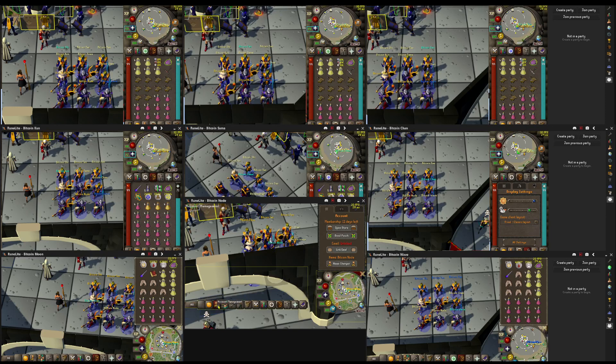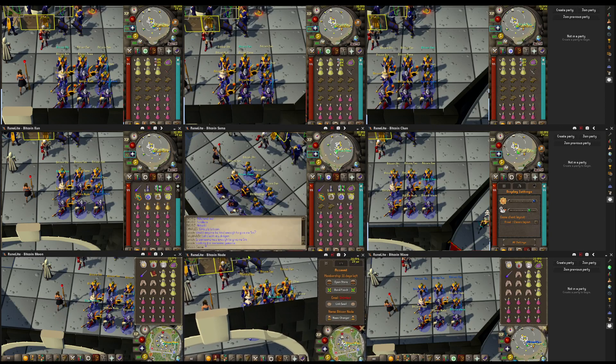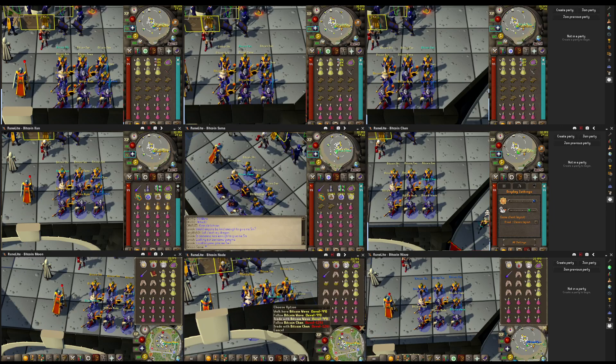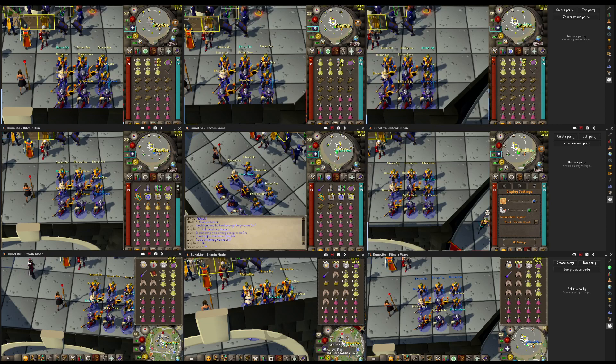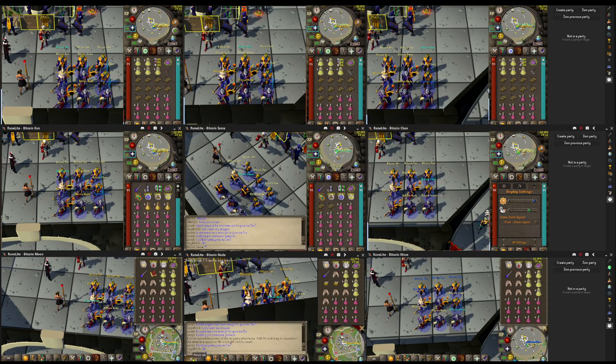You lift the settings just a little over the border, place the inventory on the corner, the minimap a little lower, so you still have quick prayers or run, and you can still open the chat and read what you write.